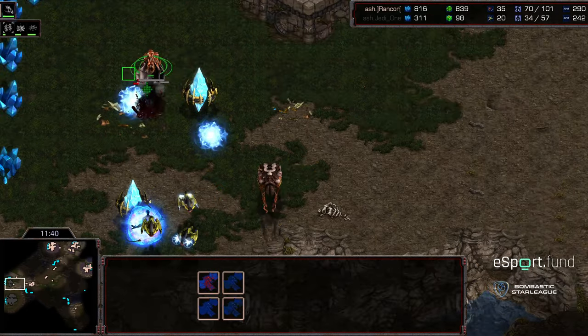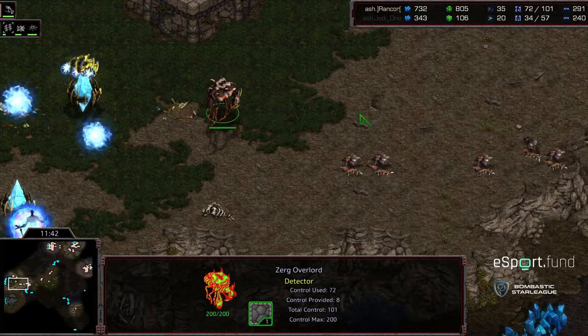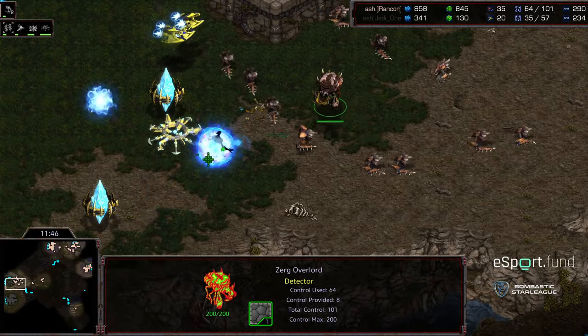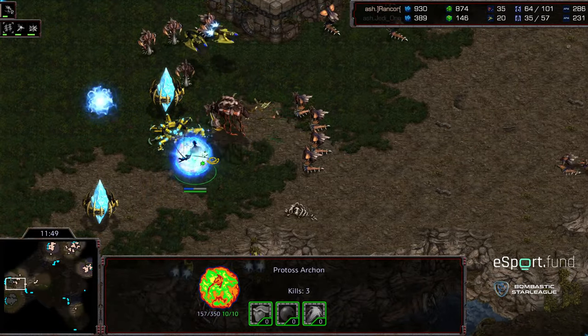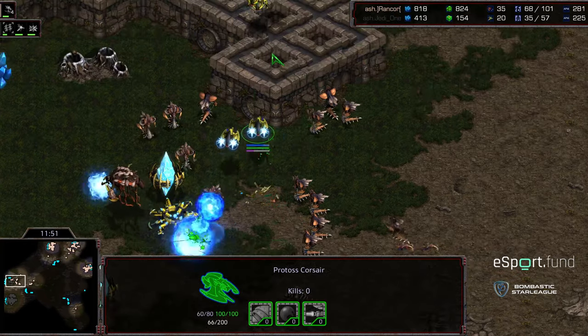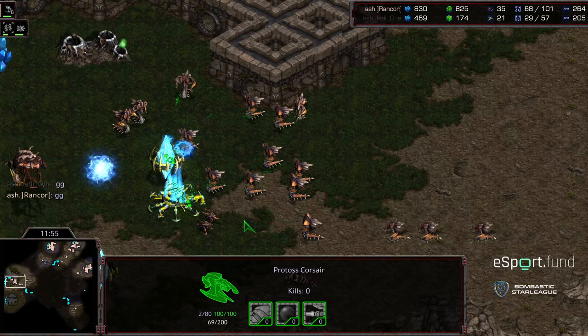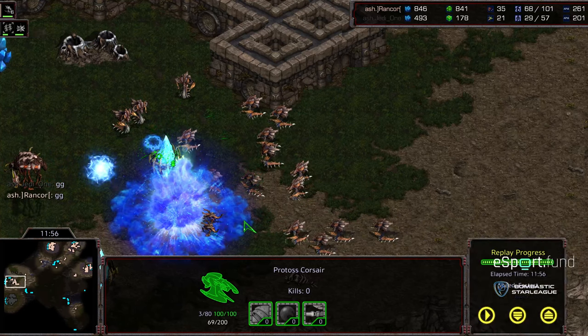Mutalisks picking off that High Templar. The Corsairs are just going to have to watch as the Mutalisks move in. Corsairs trying to shift to the north, several of them getting picked off. There's GG from Jaday1, trying to be frustrating, maybe to create a delayed game and a bit of fatigue for game three. But now the turnaround, Rancor being more creative and winning game two. We'll move on to game three. Hope you guys enjoyed it, thanks for listening.